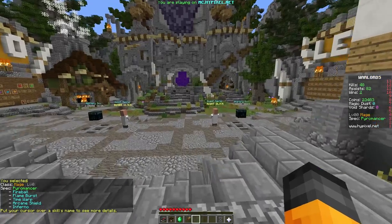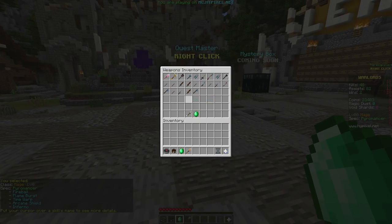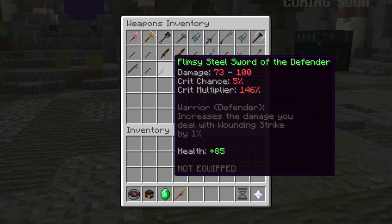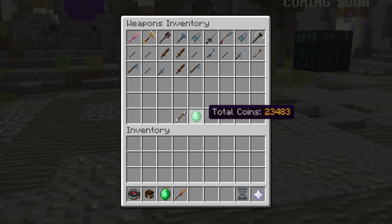Now it's time to choose our weapon. We go into the shop, select our weapons inventory, and right here you can see all the weapons we have. It arranges them by quality — all the green ones at the bottom are flimsy, crumbly, terrible weapons, and right at the top we have the Epic Weapons.